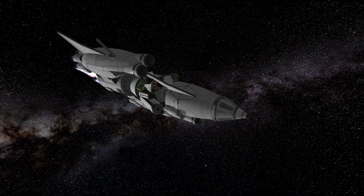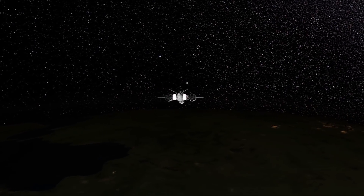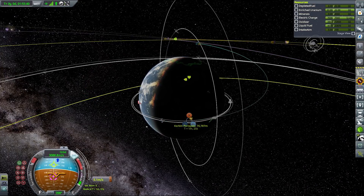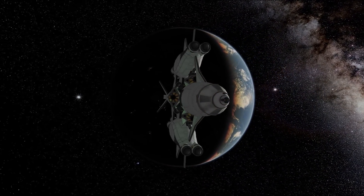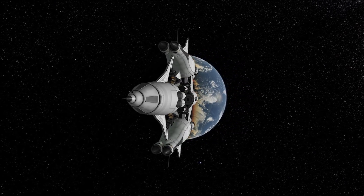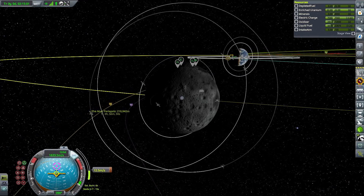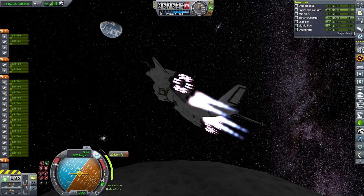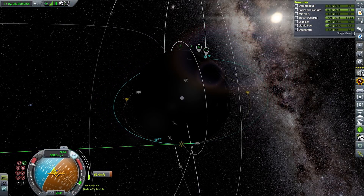After getting into the right position the only thing we needed was to execute an insertion burn. Also, more observant viewers may have noticed that this vehicle is in fact a drone ship — it has no crew capacity and is completely controlled by a probe core. There are two reasons for this: first, cargo capacity can be slightly higher; second, most of my competent Kerbals are already on missions and I don't want to recruit new pilots for mundane missions. Drone ships are also something I don't do very often.